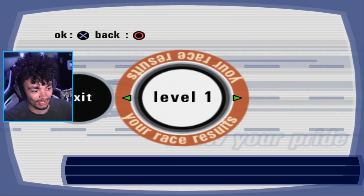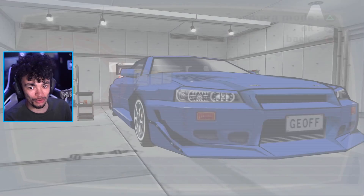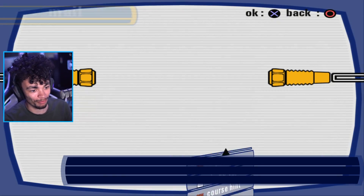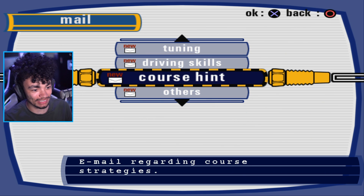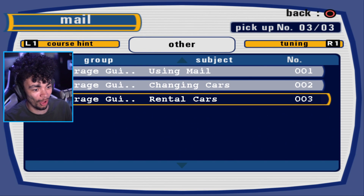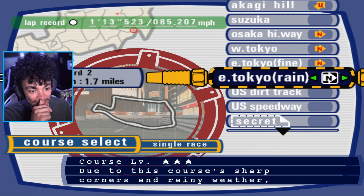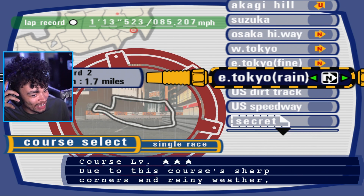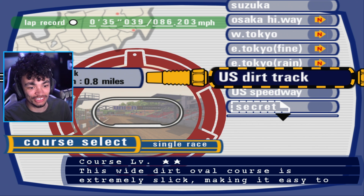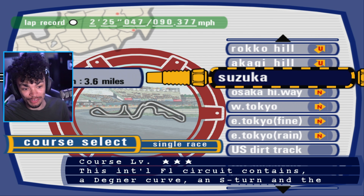I got some mail — very nice. Is this the progression? What do we unlock for doing that? We've got tuning, driving skills, others. I've got a lot of mail apparently. Of course if you want a quick play you can do that as well. We've got East Tokyo, East Tokyo with rain, the US Dirt Track, US Speedway, Suzuka if you want.